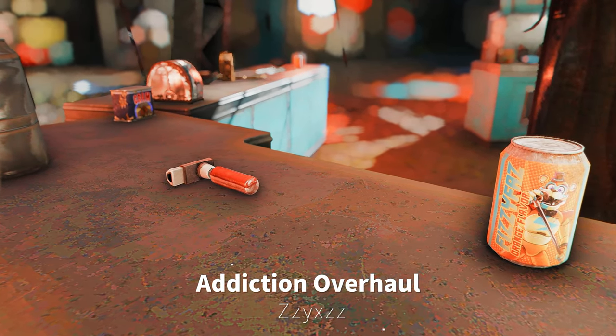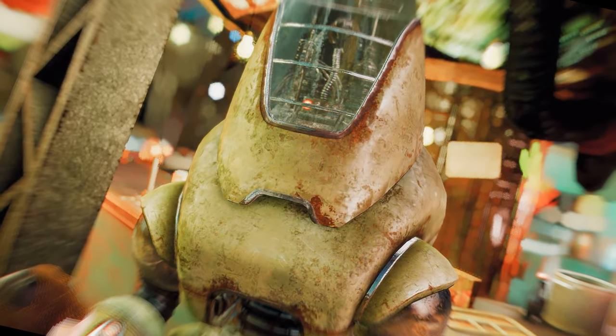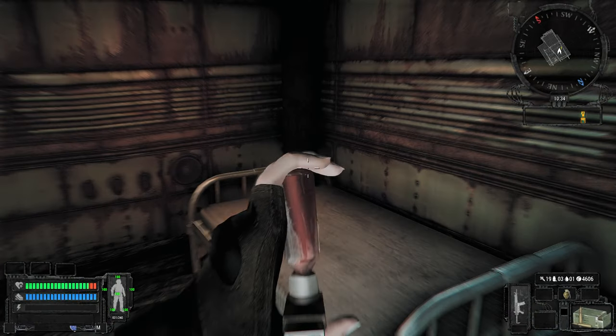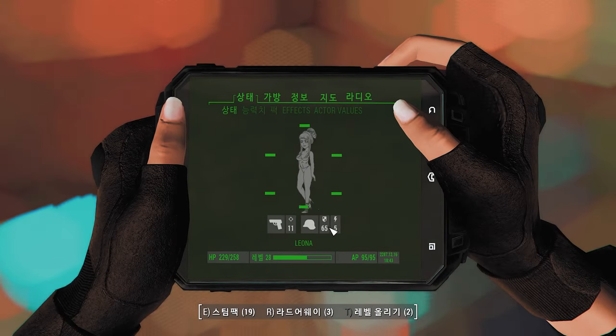First up is Addiction Overhaul. This mod introduces a natural addiction rating decrease, allowing your addiction levels to diminish over time as you play the game. In vanilla gameplay, the only way to lower addiction levels is by using Addictal, but this mod changes that approach, allowing for a natural decrease in addiction levels over time and enhancing the immersion factor of your gaming experience.